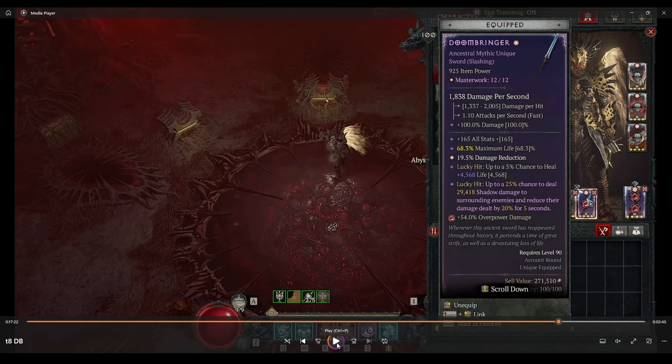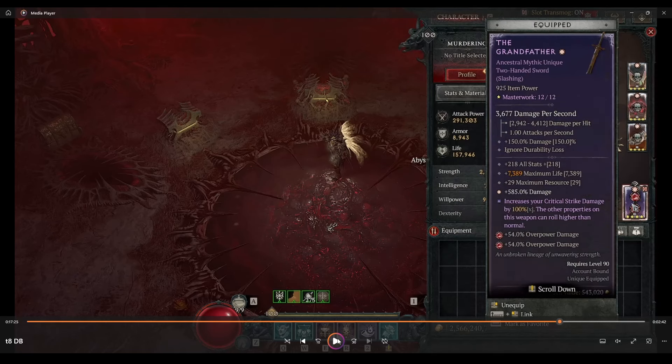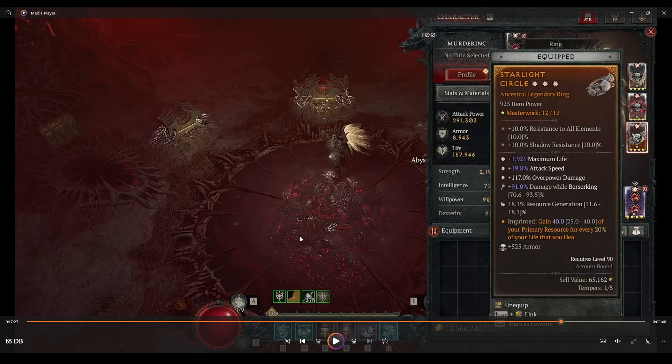The next weapon is Doom Bringer. If you can get a GA roll on max life like most people have, your damage will be much higher than mine. In a perfect world I'd re-roll max life three times for a significant damage boost, but I've been playing other classes. Finally, Grandfather — we have three rolls into max life instead of max damage because this is an overpower build, and flat max life is a major benefit with all the health percent nodes we take.